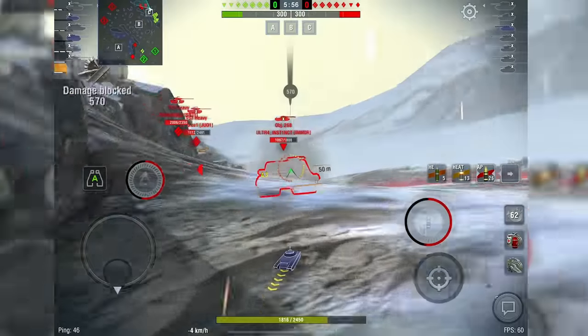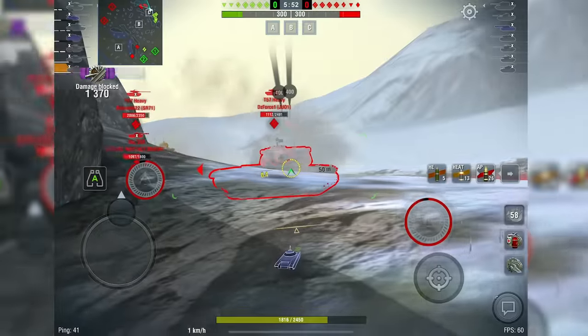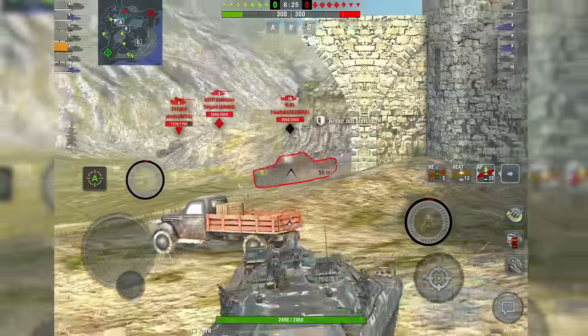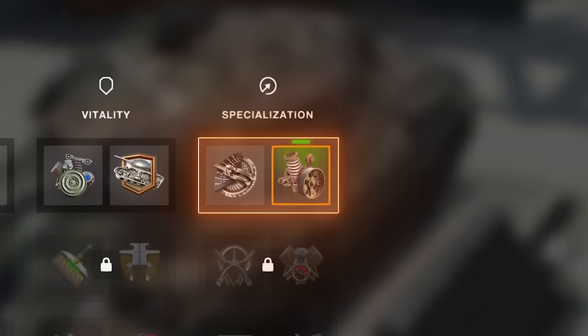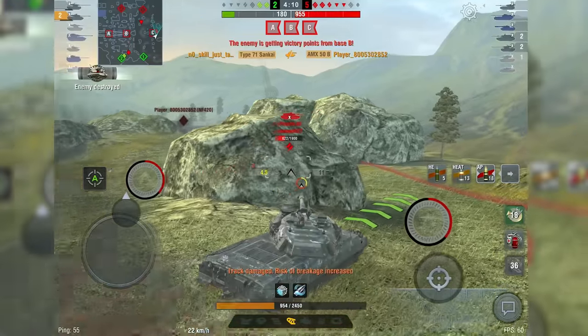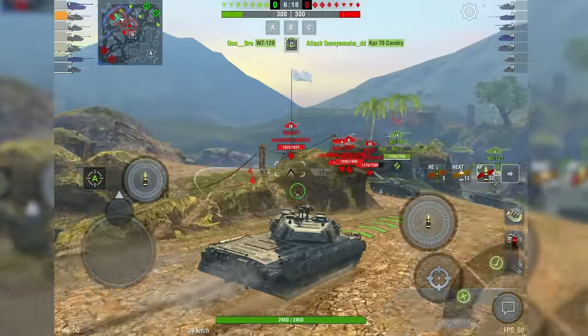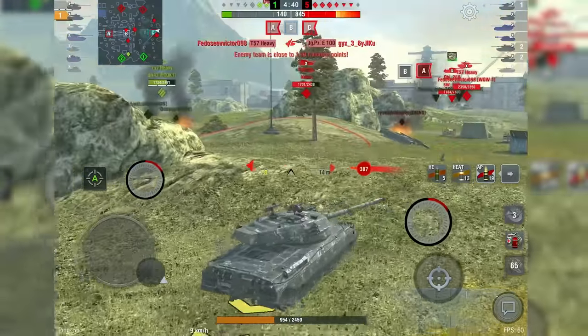You know the drill: pull behind a hill, the sturdy turret deflects the shells, and you aim at the opponent — one shot, one hit, or one miss. An improved suspension will make your vehicle noticeably faster. With it, you can change positions more often to lend a hand to your allies and also turn faster to avoid being out-circled by medium tanks.